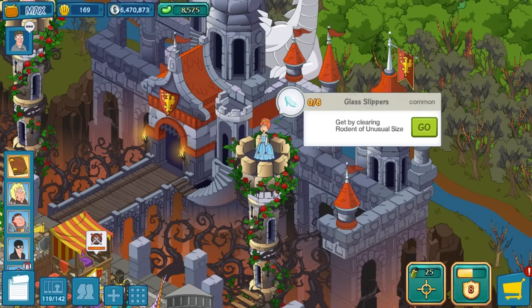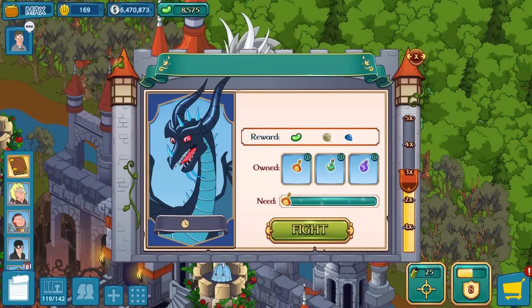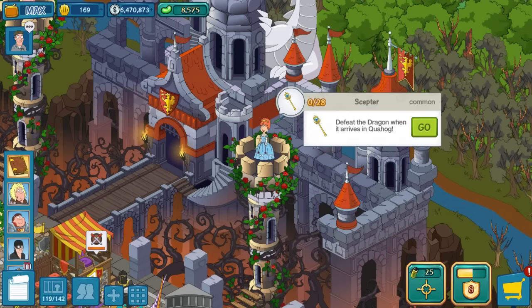How will I get to the ball? Helpers you get from clearing the rodents. And a scepter — defeat the dragon when it arrives in Quahog. I don't know what that means. Is this a dragon? Wait, what color is this dragon? It doesn't say. I don't know.